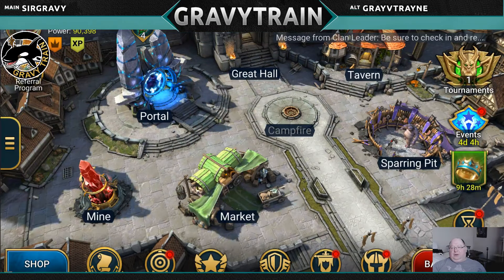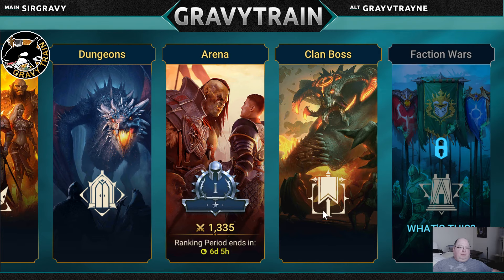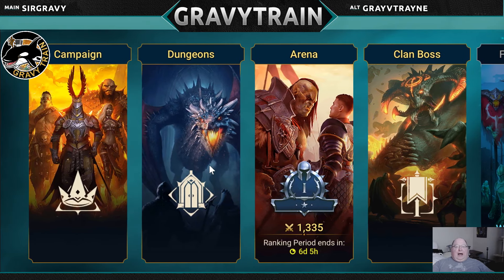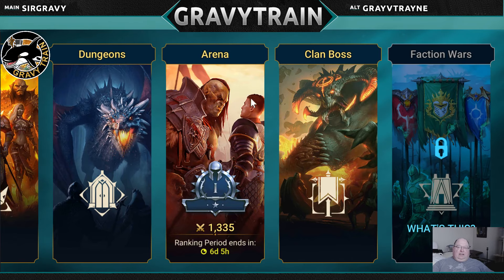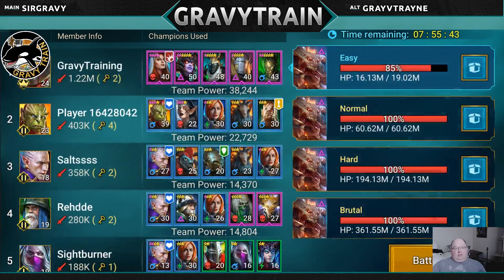So the battle screen you get to with this big red battle button right down here. There are a number of different battle modes you can play: there's campaign mode, dungeons, arena, clan boss, and faction wars. I'm going to go through a sampling of all of these and give you some ideas. I'm not an expert on any of these things — this is a new player's guide. I'm going to start with a more interesting one and work our way back: clan boss first, then campaign, then dungeons, then arena.